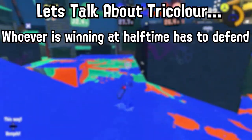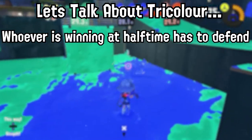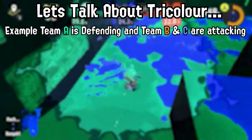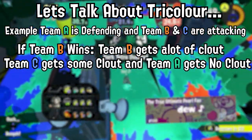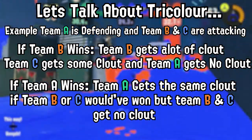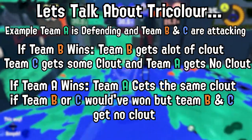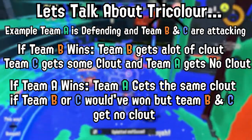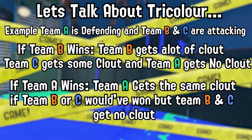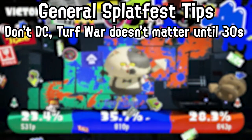At the halfway mark, the team with the most clout across open and pro matches is declared the leader and has to defend in tri-color battles, while the other teams try to make a comeback. Point scoring in this mode is interesting: if team A is defending and teams B and C are attacking, if team B wins, team C still reaps a little clout from the battle. But if team A wins, they get the same amount of clout as if team B won — so it's very one-sided towards the attacking teams, which makes sense as a comeback mechanic. Remember that tri-color battles count toward the open league, worth 15 points, so it's critical that the defending team actually plays tri-color. If they win open, it's very likely they'll win the entire Splatfest — which is exactly what we saw with team Water.